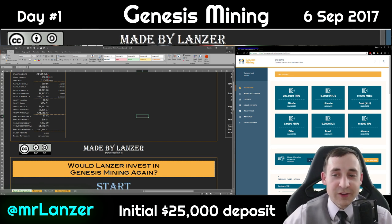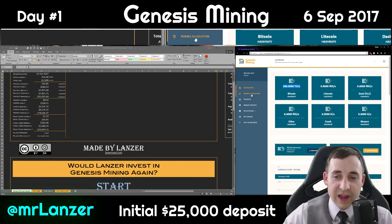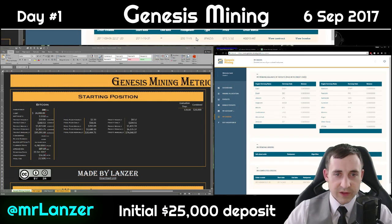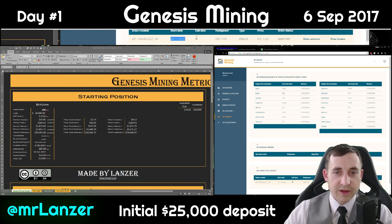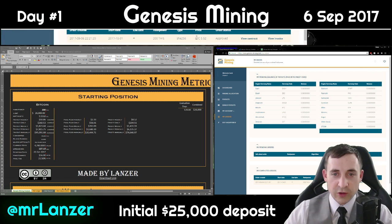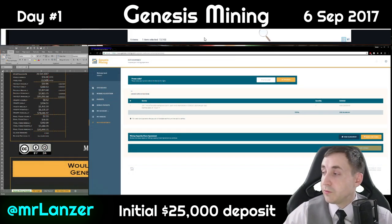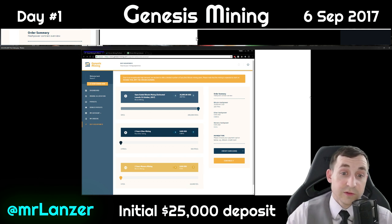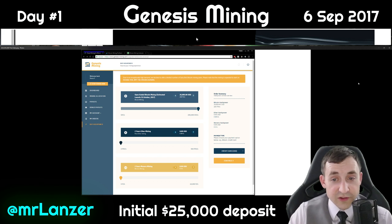Let's go ahead and show you that it's already done. As you can see on the dashboard, I have 200 terahashes of Bitcoin hash rate. Here is my order — it went through. The start date looks like it's going to be October 31st, with an infinite contract duration. Hash power is 200 terahashes, price was $5.52. It's approved, there's a contract and an invoice. I'm going to show you pictures from start to finish — here was the order summary: $26,000, which buys you 200 terahashes, equal to 200,000 gigahashes.